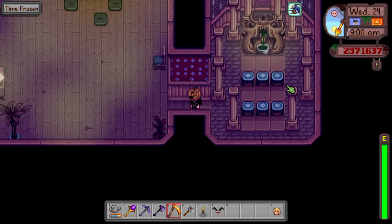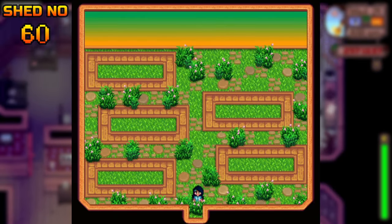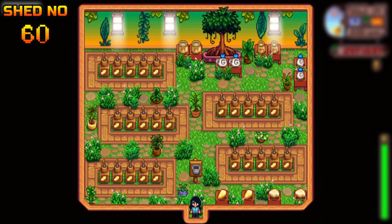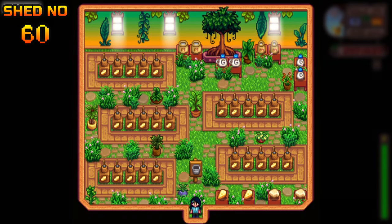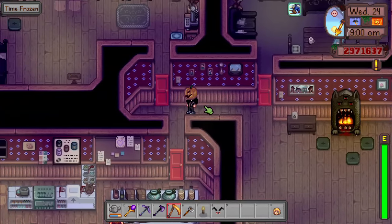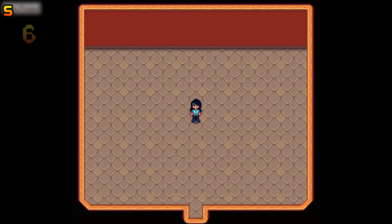Let's be real — who doesn't love cheese? Here is a shed to make some tasty cheese. I call this the Dairy Shack. It's a functional shed: we have some cheese presses and a lot of greenery. It's functional and cute.